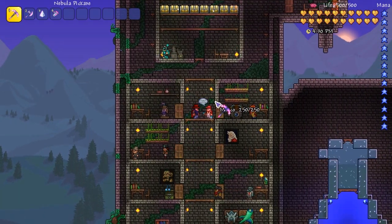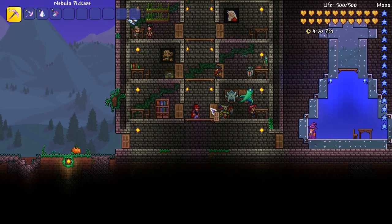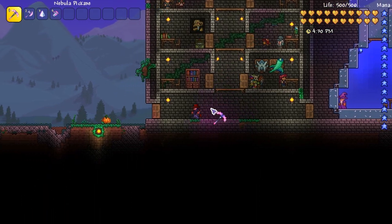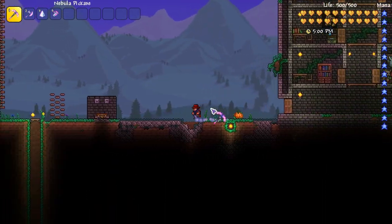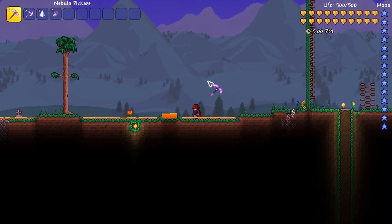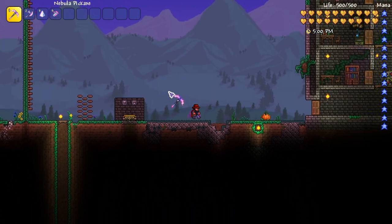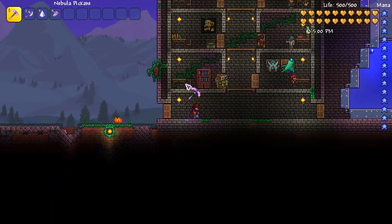So what this mod does is it converts NPCs into vending machines. It's very Aperture Science, but the good thing about this is you can keep all of your NPCs in separate parts of the world in ugly houses, and then have a confined area with just a bunch of vending machines so it's nice, quick, and convenient. They even have one for the nurse.